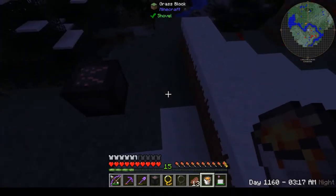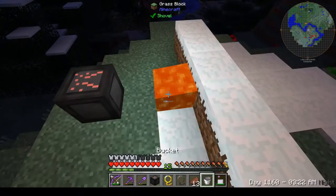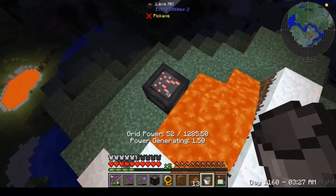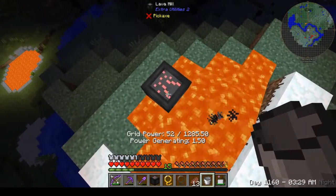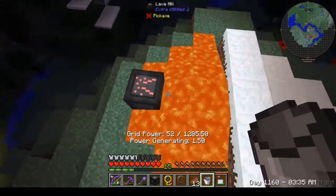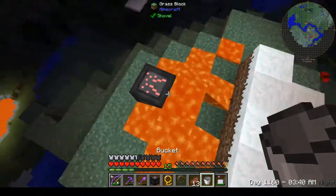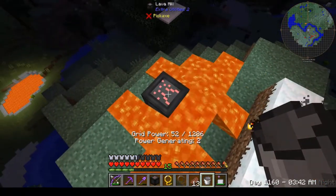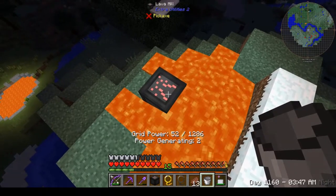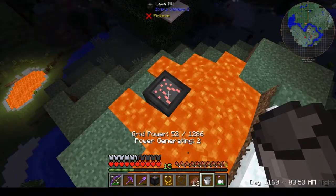This is activated by being close to lava blocks. The water mill places water blocks a space away, and that has flowing power to it — so you can see this one is producing one and a half. However, lava mills are a little different. They actually prefer to have a block directly next to it. This one has one block of lava on one side and it's generating two power.